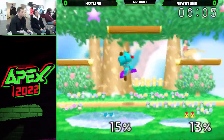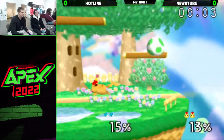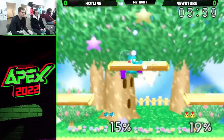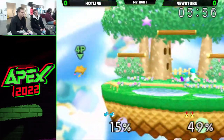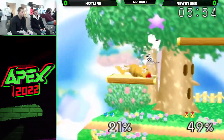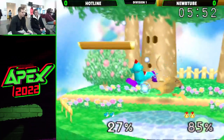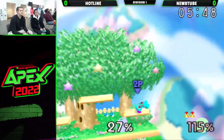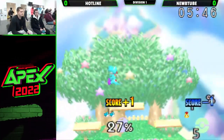Good parry from Hotline there. Those re-grabs with Pikachu on Yoshi can be pretty brutal, so that's a great timing there. Again going for these down airs. Quick little up smash to get them off him, and just huge damage. Beautiful pivot down B — take that stock then.